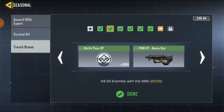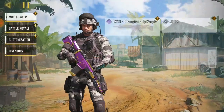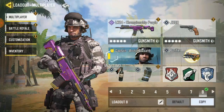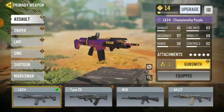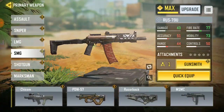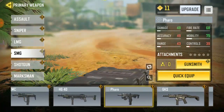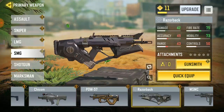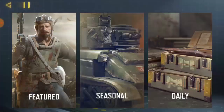Now the next task says get 20 kills with an SMG weapon. If you don't know what SMGs are, go to your loadout, go to your weapon and change to SMG. Every weapon listed there is an SMG. You can equip anyone you like to use. I prefer using the PDW-57. Use any SMG to get 20 kills.